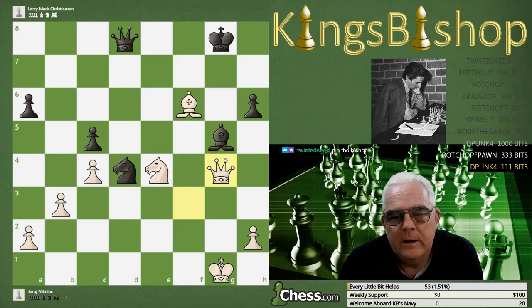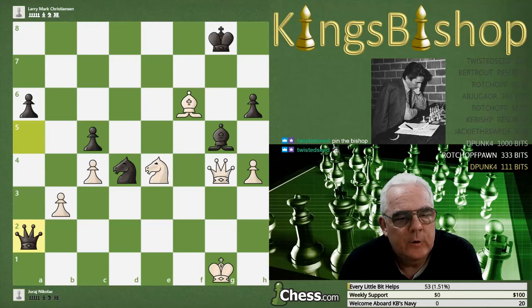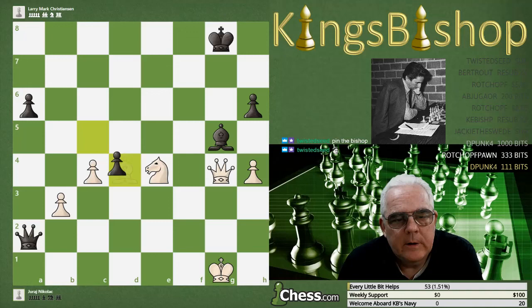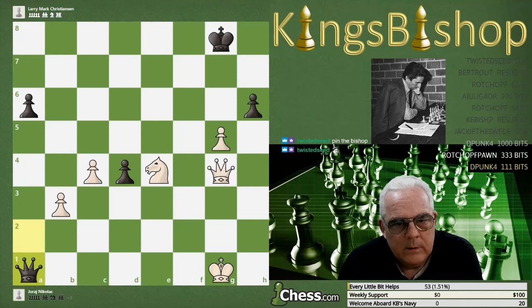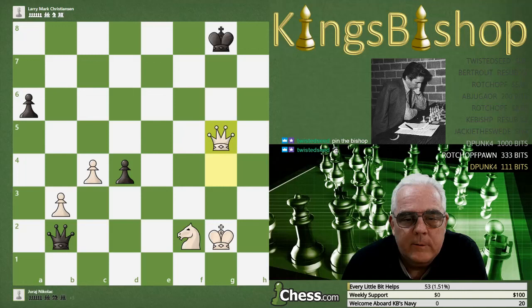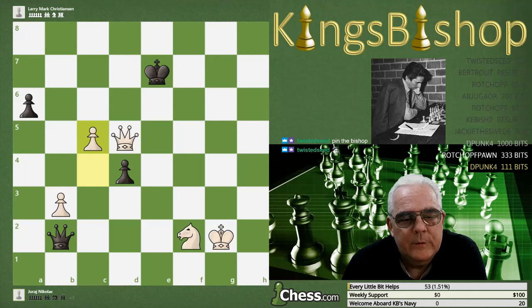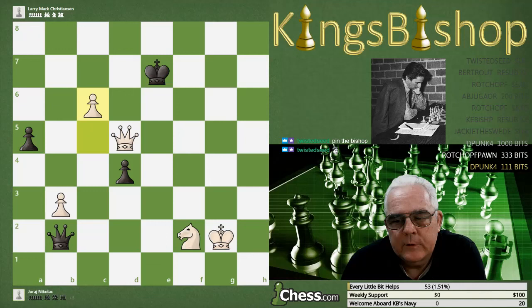Pin the bishop. Queen g4 — pin it again. Queen a5, h4. Instead of queen e1, he goes after the pawn chain. Bishop takes knight, pawn takes bishop, pawn takes bishop — now we're up material. Pawn takes with queen takes pawn with check, king f7, queen gives another check, king e7. And here comes the passed pawn — a5, c6. Black counted the moves and resigned.